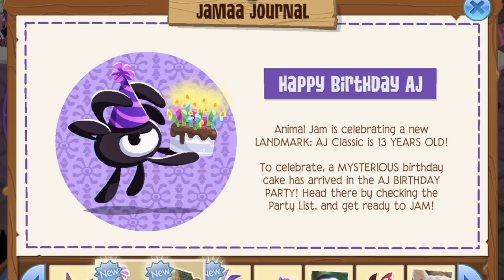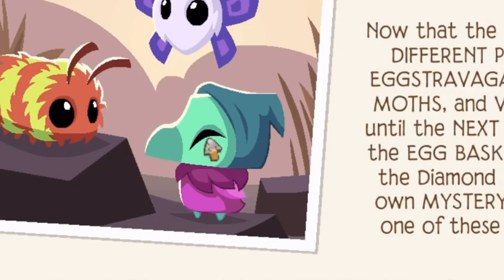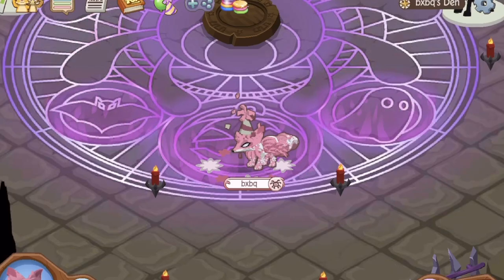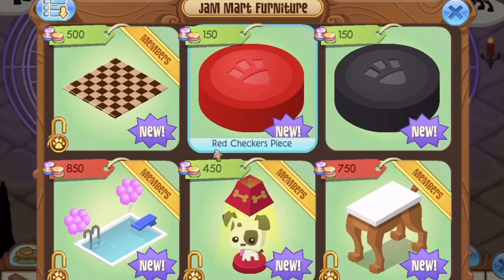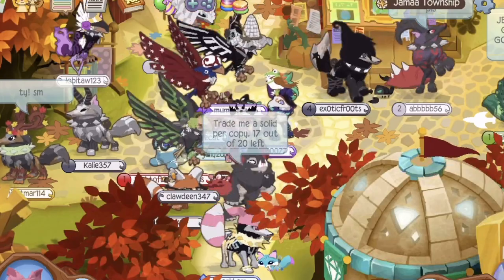The autumn small house is back — the seasons are changing. I need this right here, I want that little dude, he's adorbs. The first thing I want to take in is what items we have. Let's go ahead and go to Jamaa.